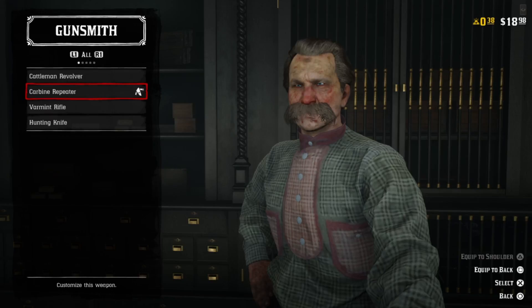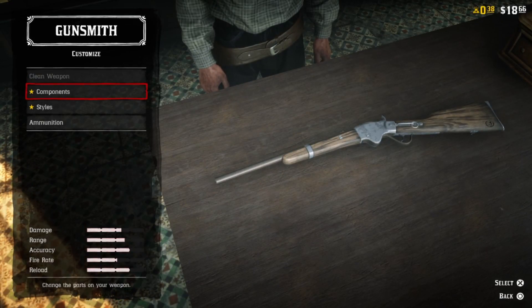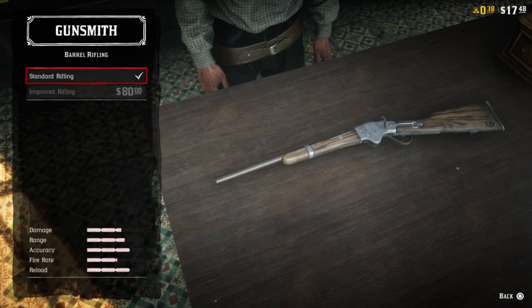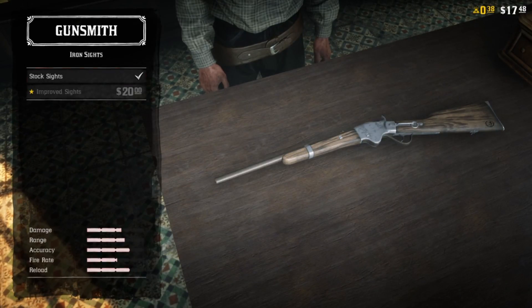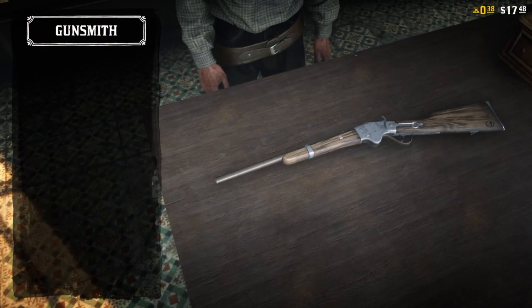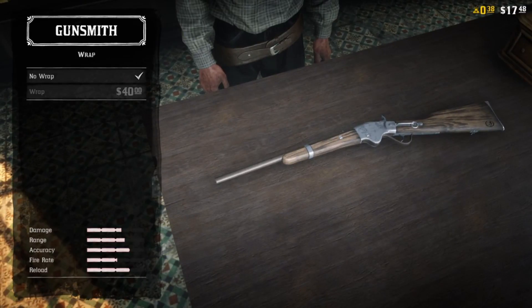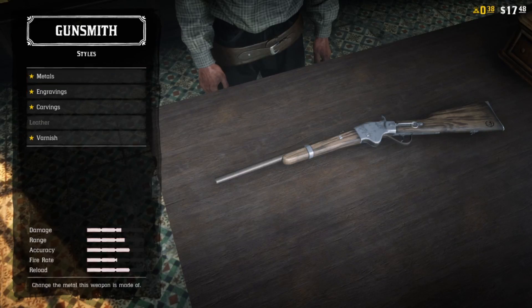Once you do, you're going to be able to improve upon your weapon with iron sights, a scope, or any number of things, each of them costing money, but none of them locked behind a rank up because you already have the weapon. Of course, if you want to fill it with designs and change the metal, that's going to cost you gold. The iron sights, improved rifling, and all that stuff doesn't come cheap, but at least you'll be able to get something better while you're leveling up and ranking up your character.